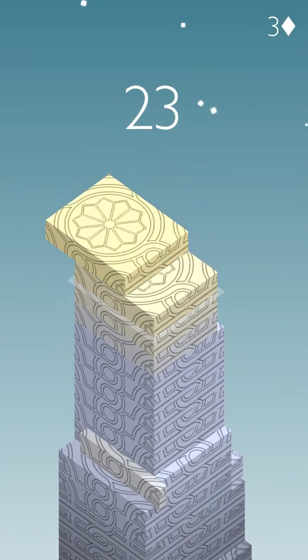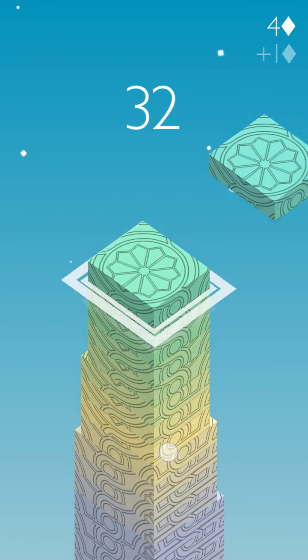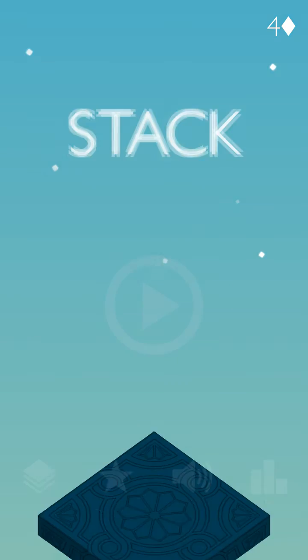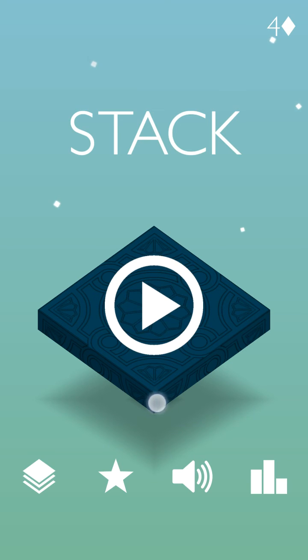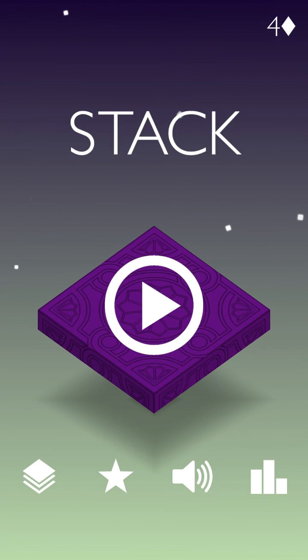If you want to compete in Google high scores, you must know how to play Stack. The simple trick is just look at the right bottom corner of the brick and click it when it's at the corner of the below stack. It's super easy — all you need is concentration and timing your tap when it's exactly above. Thank you very much for watching. Comment if you have any problem, and make sure your device is rooted and your internet is disconnected.